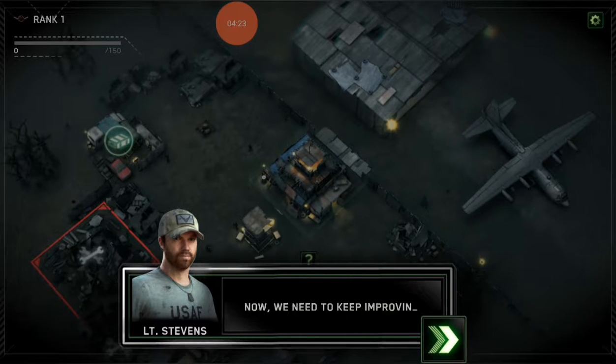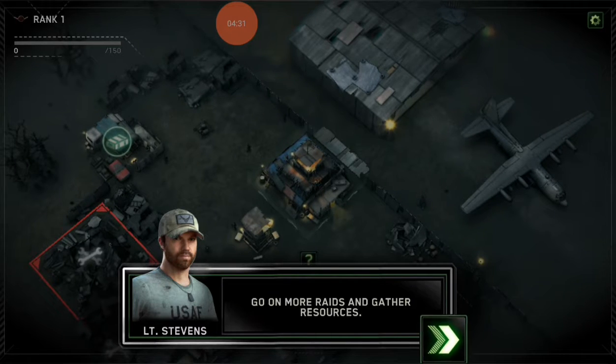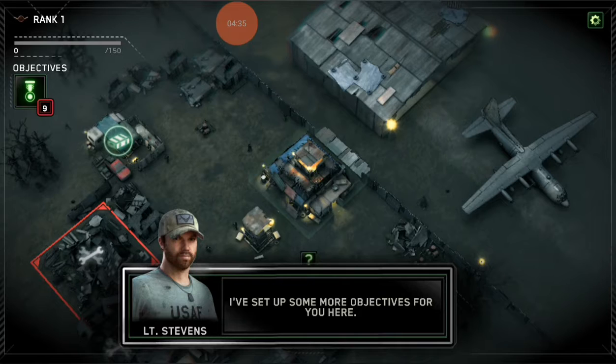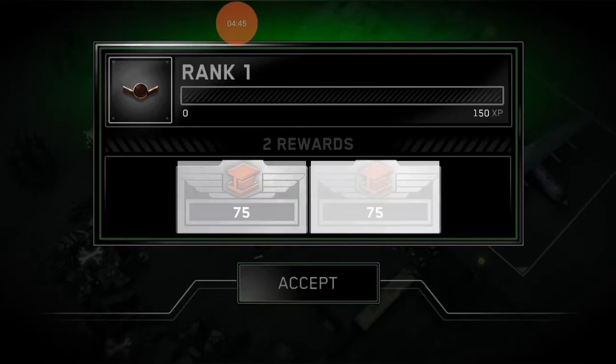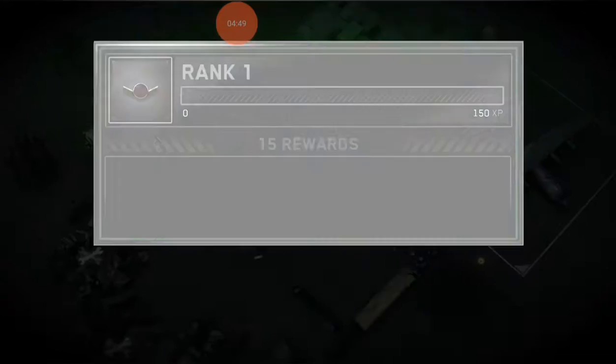Those are the basics around here. Oh, I guess that was the last of the tutorial missions. Now we need to keep improving our gunship and base, go on more raids and gather resources. I've set up some objectives for you here. Open crate, engage battle, collect.